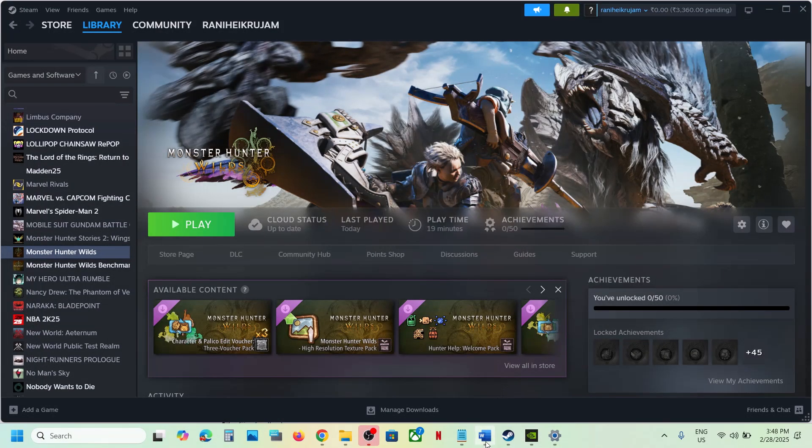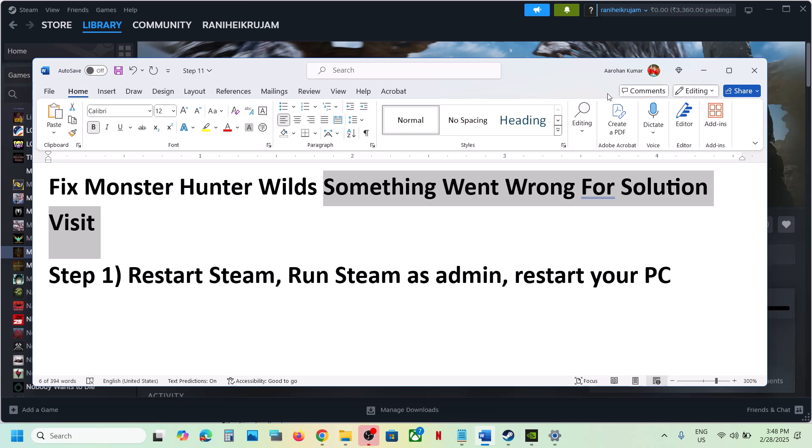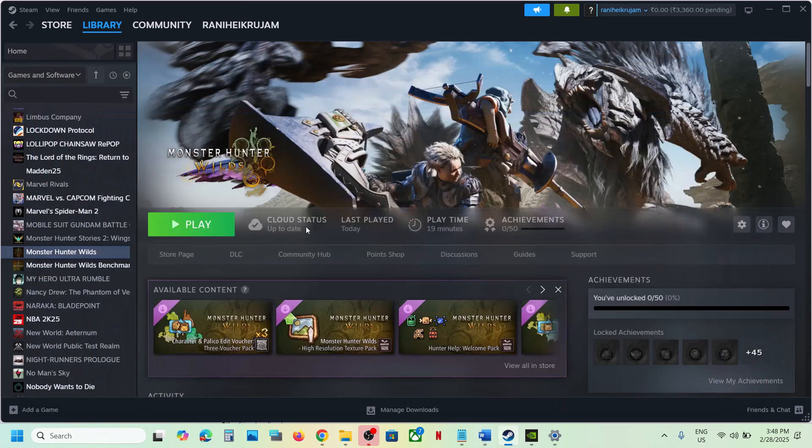Hello guys, welcome to my channel. If you're receiving this error — 'something went wrong, for solution please visit the website' — and it gives you a link to visit the website, then please follow the steps shown in this video.